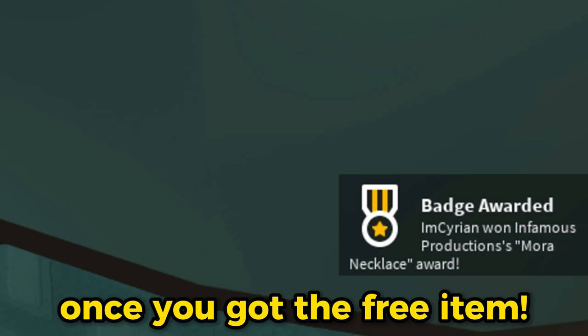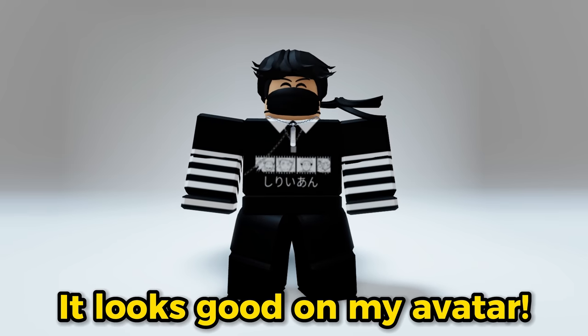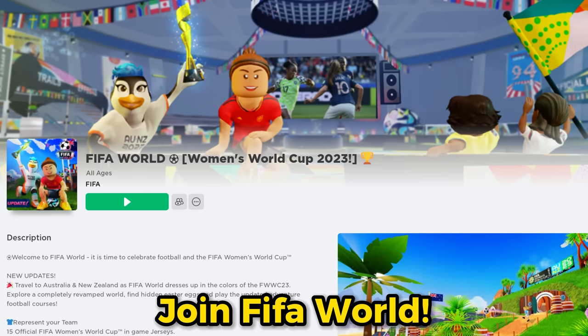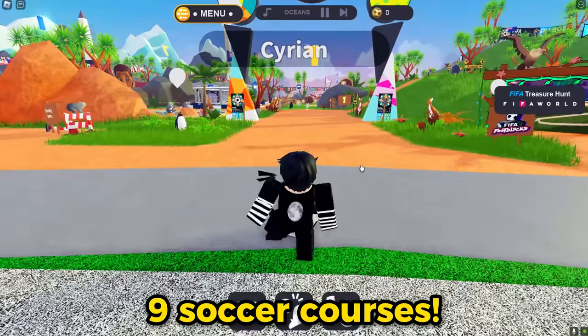You will see this badge once you got the free item. You will get this silver necklace — it looks good on my avatar. Next, search this game and join FIFA World. You just need to play all nine soccer courses.